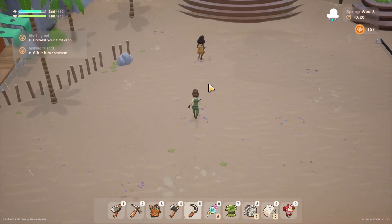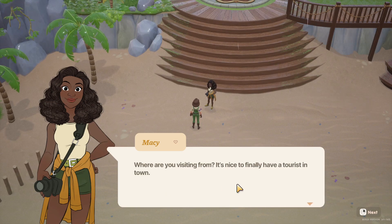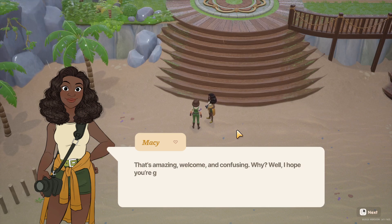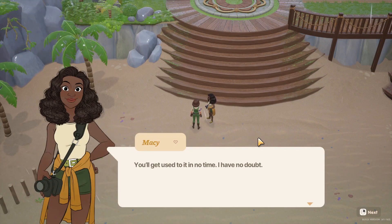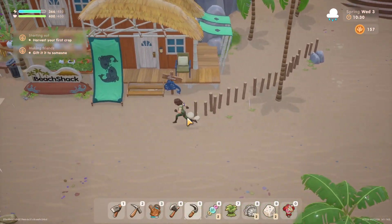Wait — who are you? I need to meet you. 'Hello, I'm Macy.' Were you visiting? 'It's nice to finally have a tourist in town.' Oh, you're a tourist yourself — you just moved to Coral Island? That's amazing, welcome! 'Coral Island is kind of big, so getting your bearings can be pretty hard at first, but you'll get used to it in no time.' Well, thank you Macy, nice meeting you.